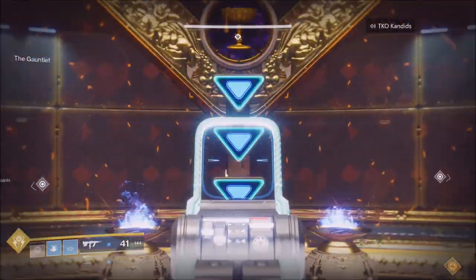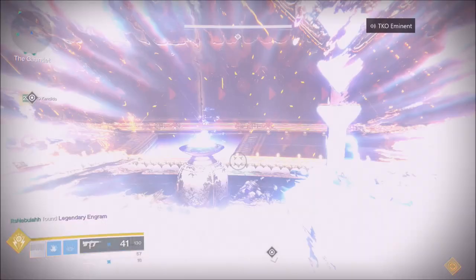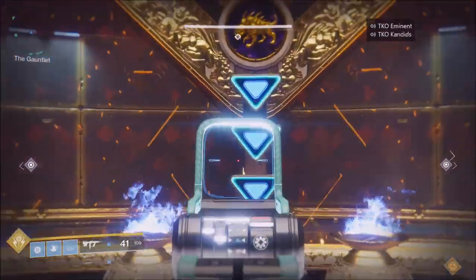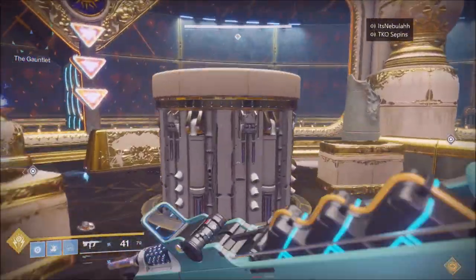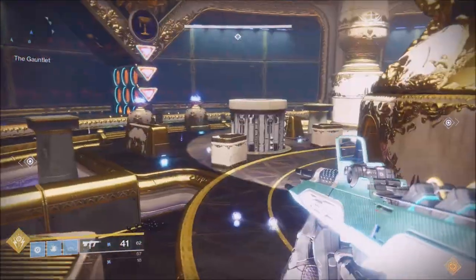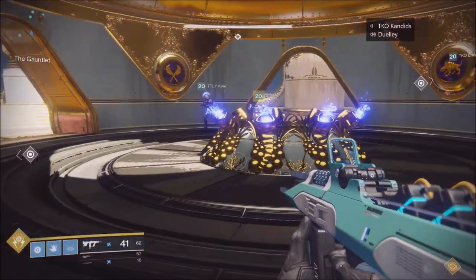Then go back with your original team and start the process again. The person on the inside calls out the row — you never want to shoot the same row arrow he's calling. So if he says 'top row,' don't shoot the top arrow; shoot the middle and bottom. You'll go through another phase, both runners come in and slam. You only need five slams — in hard mode you'll need all six, but on normal five is enough. If somebody dies, you have one rez token per person, essentially giving everyone two lives.